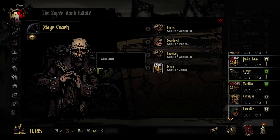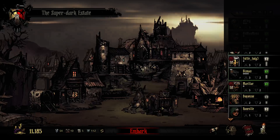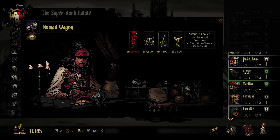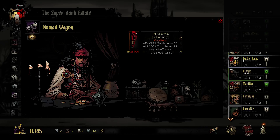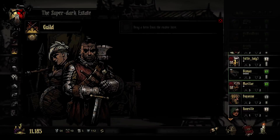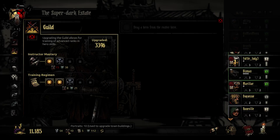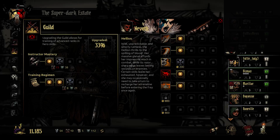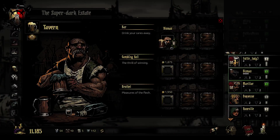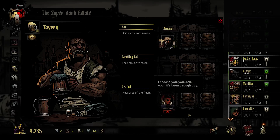Stage coach check — still no plague doctor, that's unfortunate. Feels like we've gotten a lot of the same couple of things. Heals received is interesting as a Leper thing, not bad for a Vestal item, but still not my priority. Neveth is also stressed out, and there's only one place she goes for stress — the brothel. Neveth just always has her brothel threesome and everything becomes better.